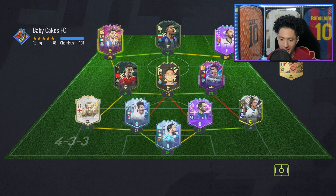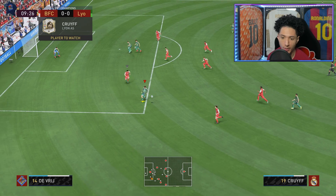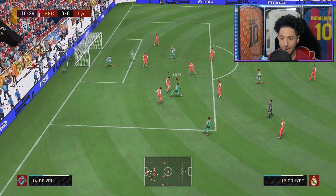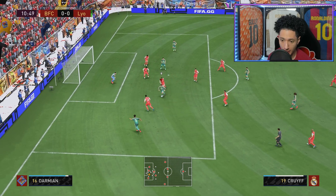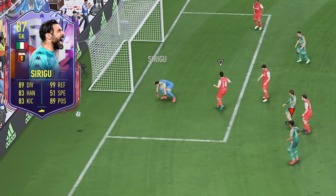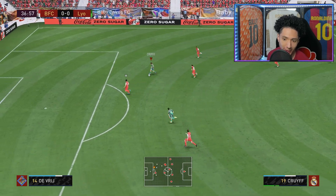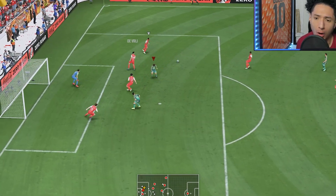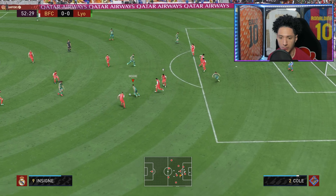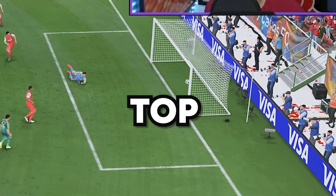Alright, next game — working here, baby kicks. Interesting squad, I like it. Oh look at that movement! 99 reflexes right there on their keeper. Oh what a run — he's onside, come on Cruyff, use that pace! We tried to do a little one-two there. Boom — right there, finding the pocket of space, right place, right time, top right bins!